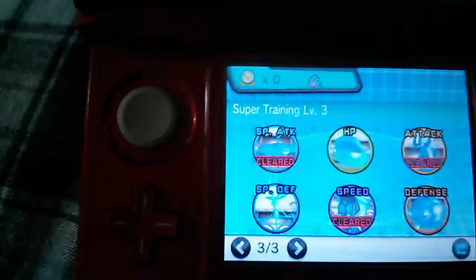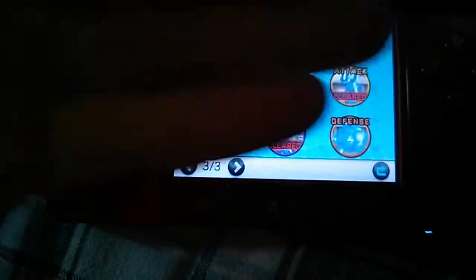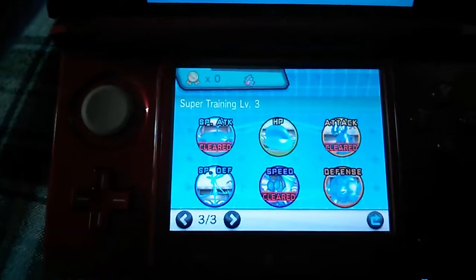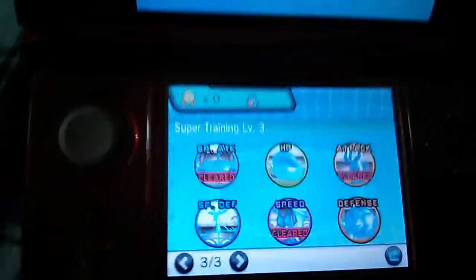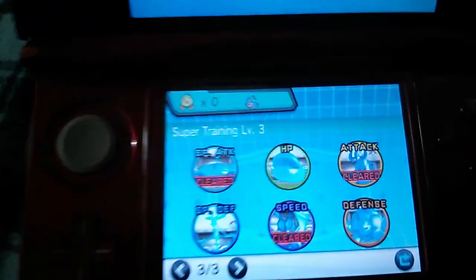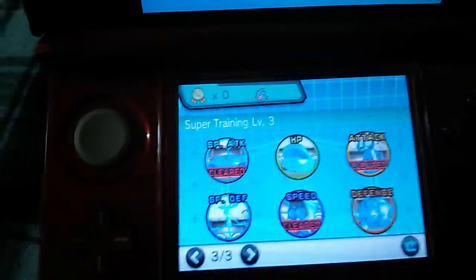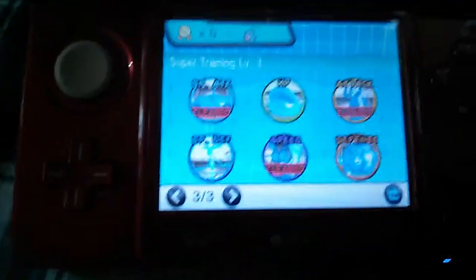At the end of each session, depending on how well you do, you'll get a punching bag, and a punching bag will add even more stats. After doing, say, attack on level three, it gives you twelve plus. If you don't get hit and you do a great time, it will give you a large punching bag. A large punching bag gives you another twelve EV points — it may be eight. Then you get a medium bag which is plus four, and a small bag which is plus one.